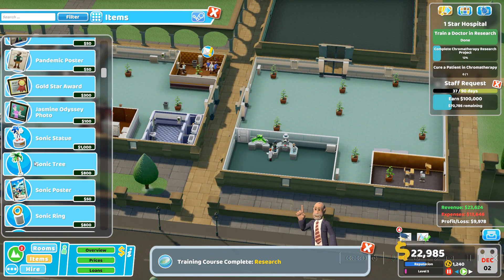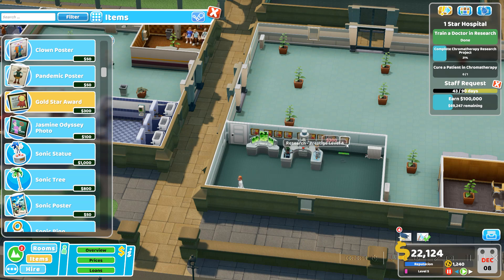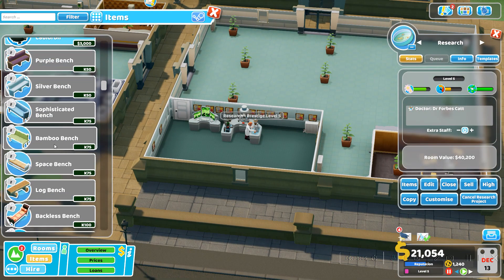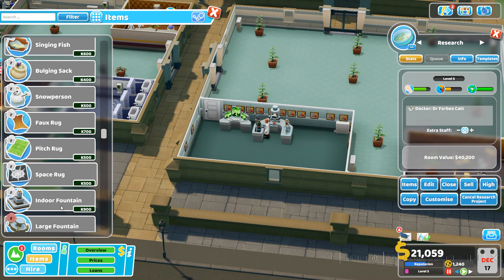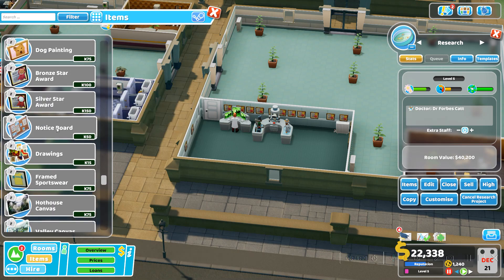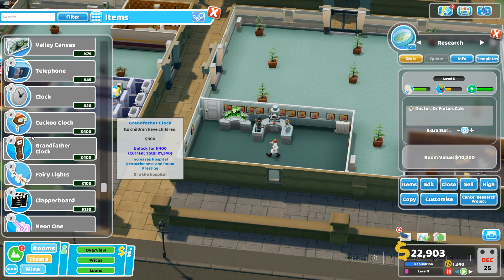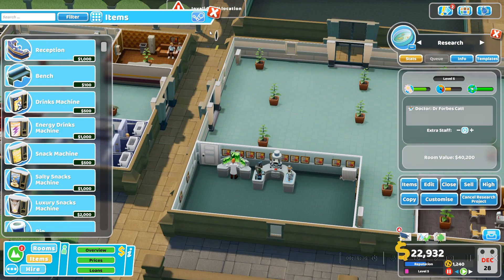Now we're going to put some gold star awards in here until we get to prestige level five or at least until we get to twenty thousand dollars. There are a few items I can buy here to speed up research. A lot of this stuff is DLC items — honestly there are just too many items in this game, though I do like having this many.